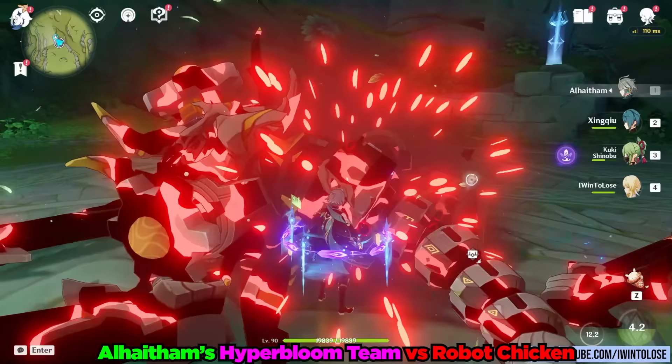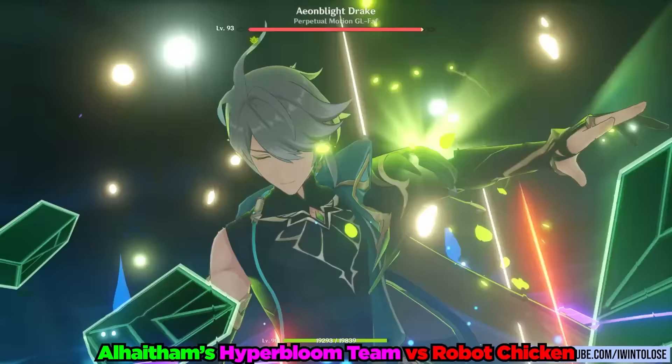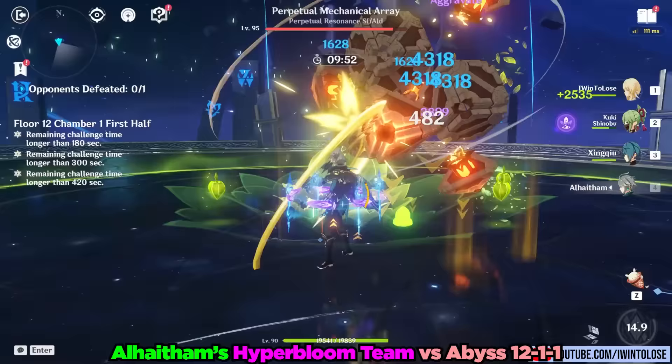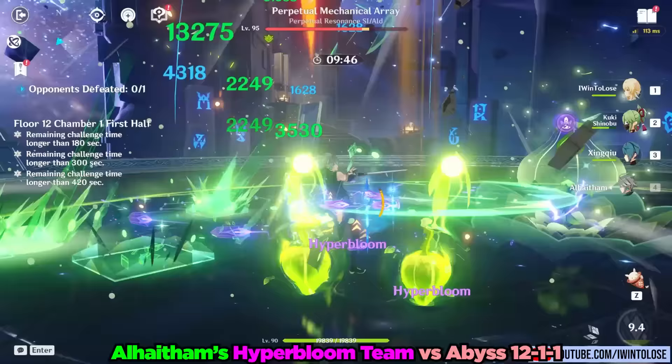Unsurprisingly, if Alhatham was basically able to solo spread our robot chicken friend, adding both Xingqiu's Water Swords and Hyper Blooms led to a grotesque and expedited murdering of our robot chicken friend. We're going to need to take this to even beefier targets and see if this team can hold up in the hardest content in Genshin Impact: Abyss 12. Given the single target nature of Hyper Bloom, unsurprisingly, the perpetual mechanical array in 12-1-1 doesn't appear to be much of a challenge.